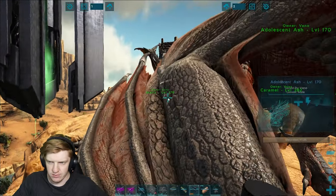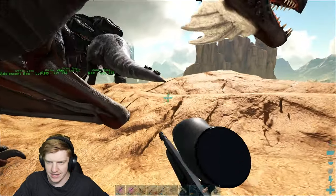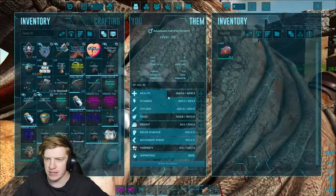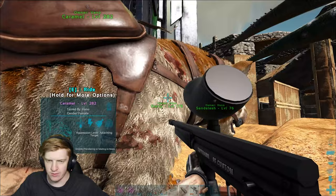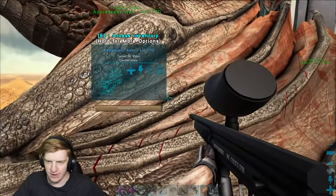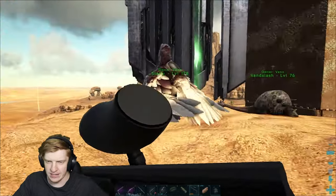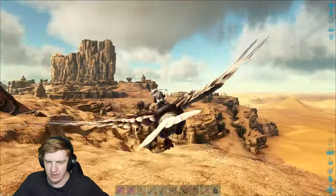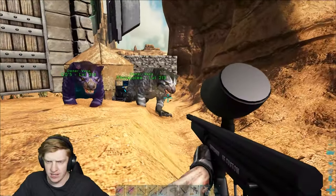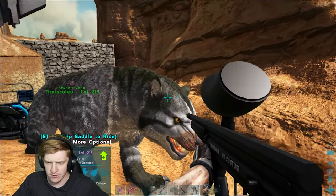Will I go steal another wyvern egg? Maybe. We might just go over there with Ash and say hello. But to be honest, Caramel is still healing from that fall into the lava. I would have been so sad to lose Caramel. We still have Patch back at base as well.